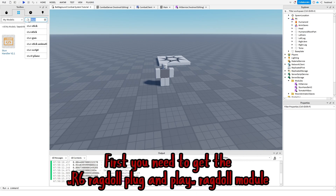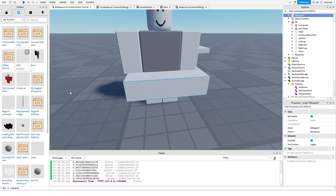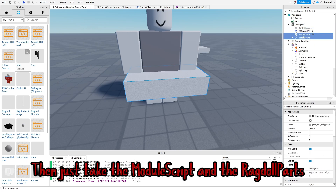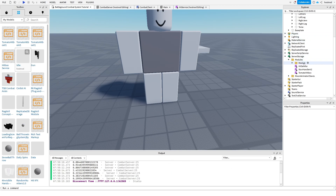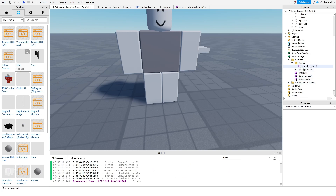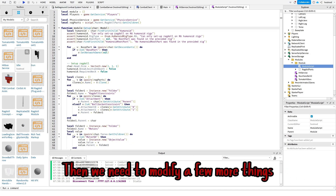Time for the ragdoll part. First you need to get the R6 ragdoll plug-and-play ragdoll module. Then just take the module script and the ragdoll parts and put them into the modules folder — also don't forget to make a folder for them. You can just delete the rest. Also, another important part: open the module script and delete this code. Then we need to modify a few more things.